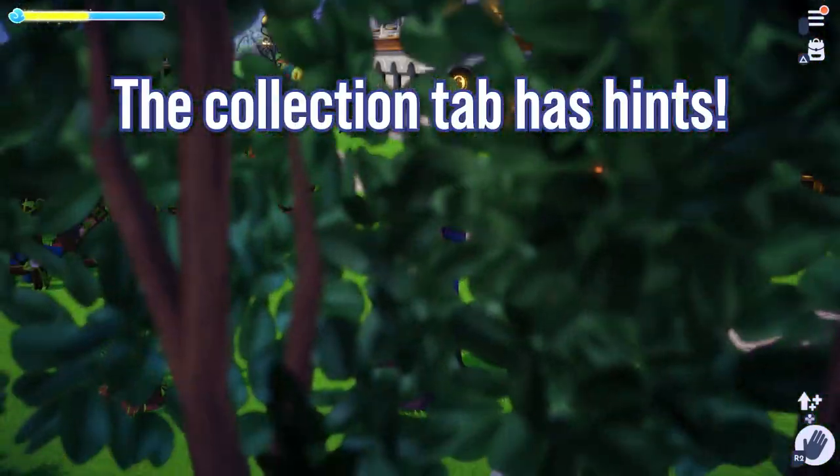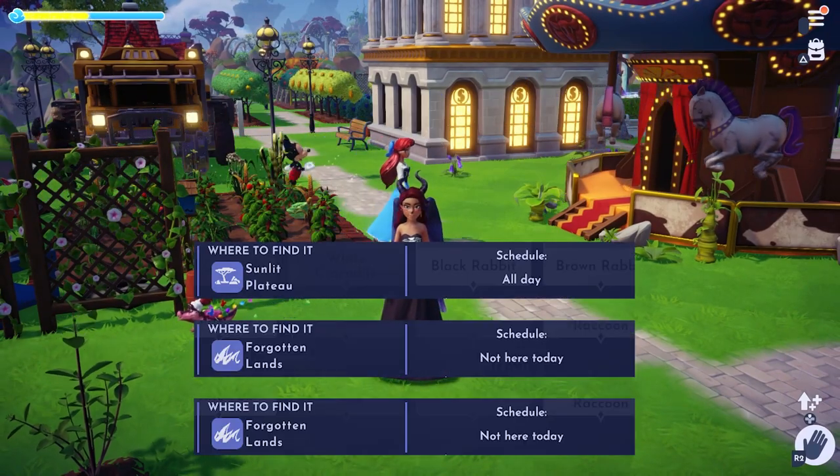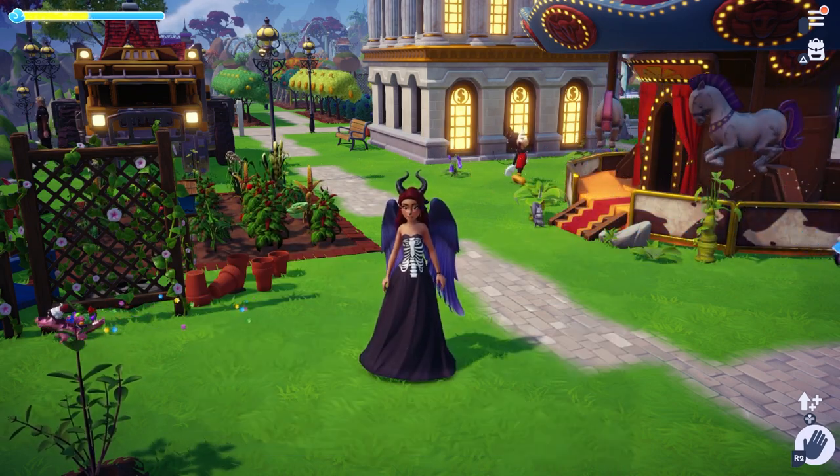The collection tab in your main menu will show you when your squirrels — or any critters for that matter — will be in the valley at a certain time of the day.